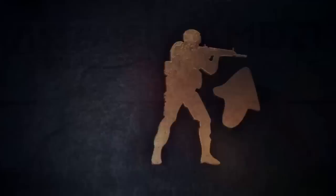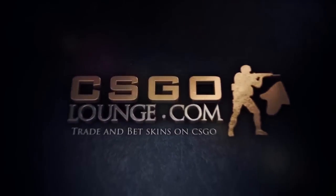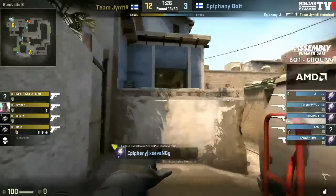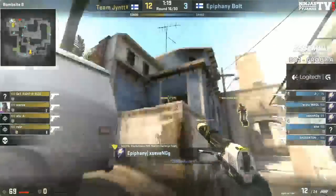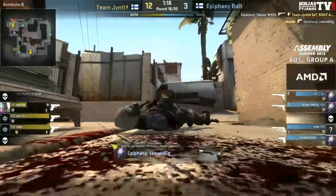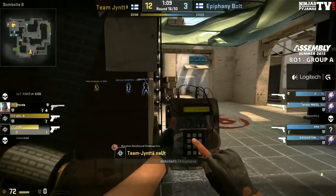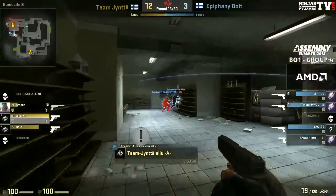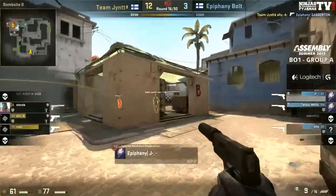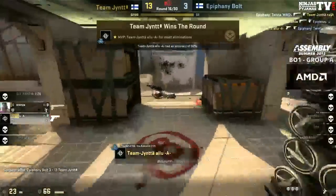It looks like we are going to be back in game — Ston has been able to reconnect. We'll see the first pistol of the second half go underway. Who's going to take this round? I am actually going to say Epiphany — I'm going to put my money where my mouth is. Twister helping me out here. X7 trying to get that bomb plant down — the CTs are all bunched up. Alu has snuck in like the sneaky player he is, gets the headshot onto Sagatron. The nade does stop him in his tracks though.